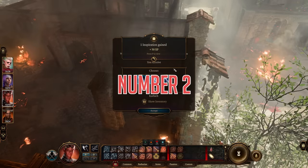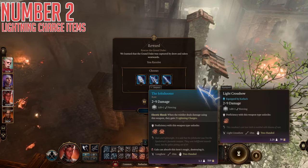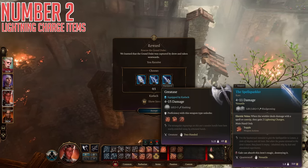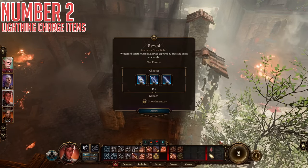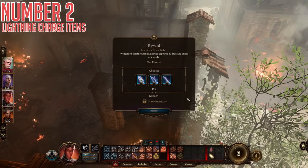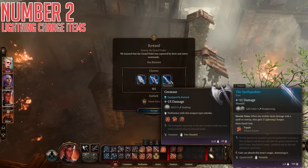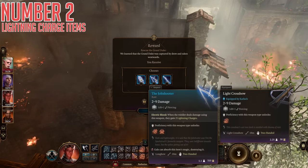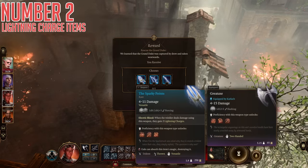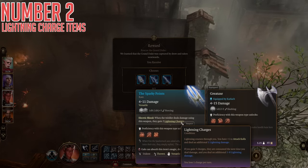Our second item of the day is any of the items that interact with lightning charges as a mechanic, though I will count the Spell Sparkler as probably the most important one of this bunch. What this does is: any time you deal damage with a spell or a cantrip, you get two lightning charges. Each lightning charge gives you plus one to attack rolls and makes any damage you deal also do one additional lightning damage. When you hit five stacks, it pops for an explosion of 1d8 damage, consuming all of your charges, and you start again.